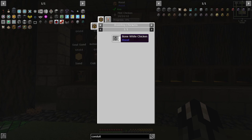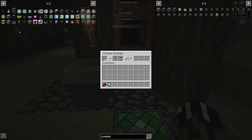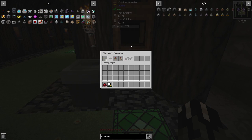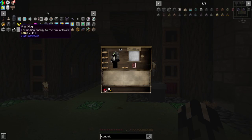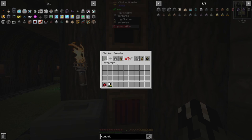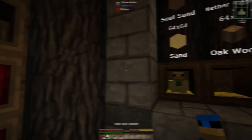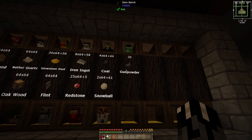Starting with the iron chicken — bone, white, and flint, there we go, iron chickens being made. The coal chicken is nether quartz and coal — which is log and flint, bam, there's one, there's two. Snowball chicken is a log and a lapis, now we got a snowball chicken. Gunpowder is sand and flint — perfect. So we've got the iron, the coal, the gunpowder, and the snowball chickens ready.